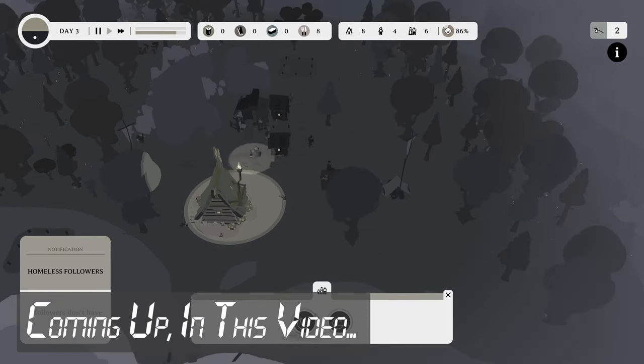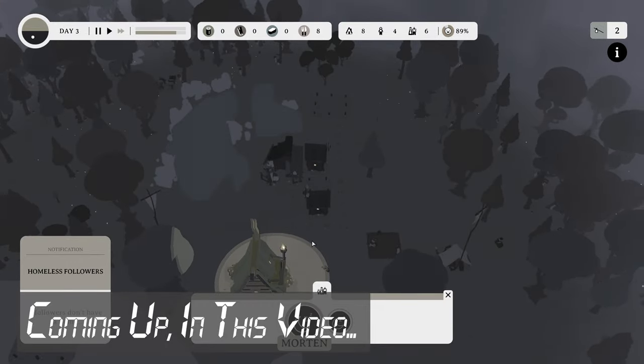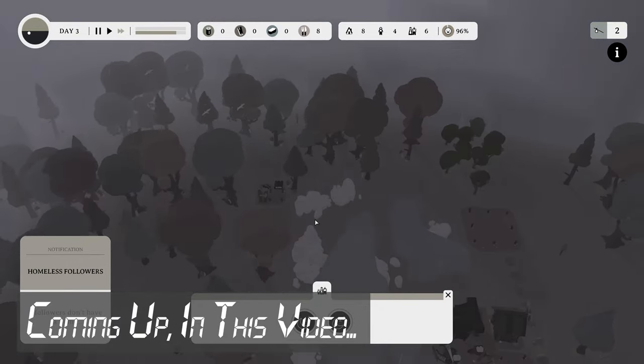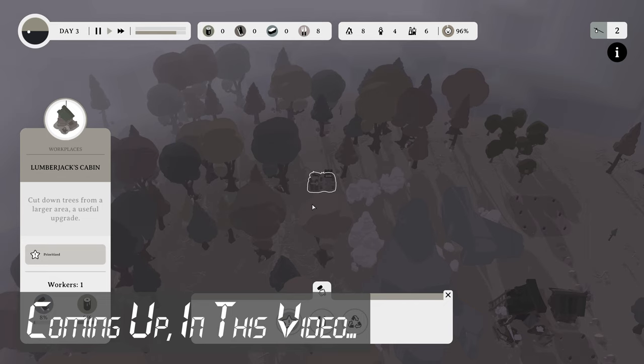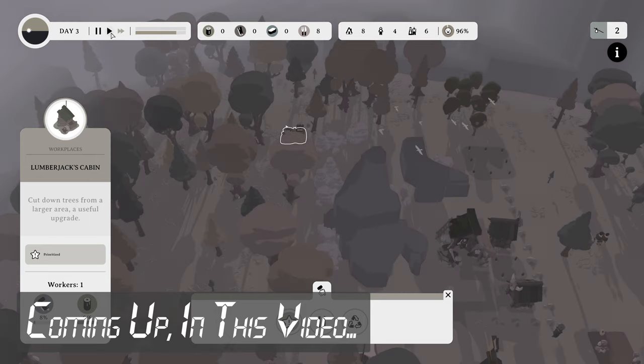Two followers don't have a home. Well, everyone's employed. If you built the Lumberjack's cabin faster, then we would flippin' be able to have more logs to build you a home.